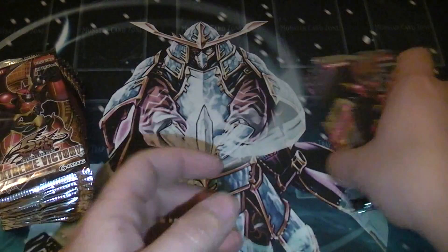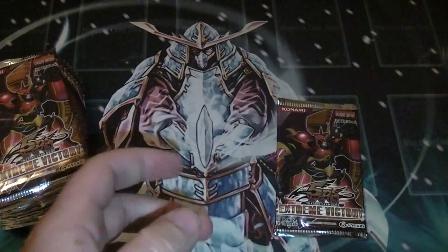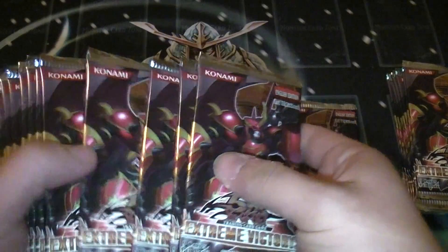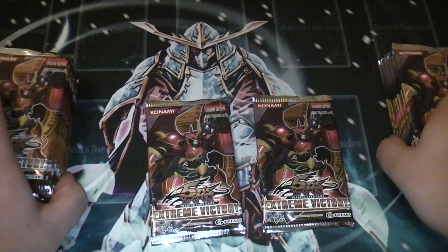Let's do it the old fashioned way. I take the 4th one down on each side. This is how I pulled my Chaos Emperor Dragon when it first came out.